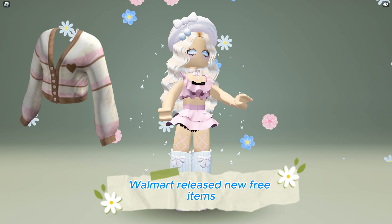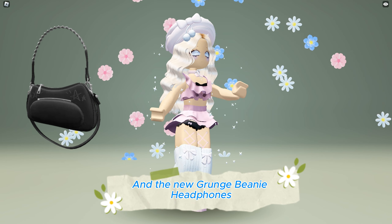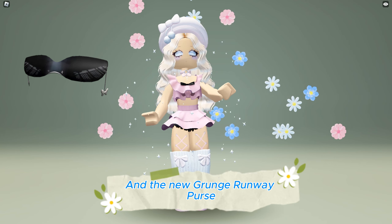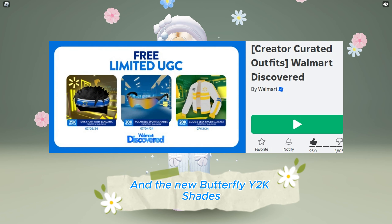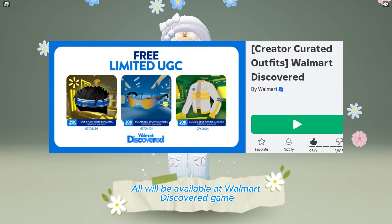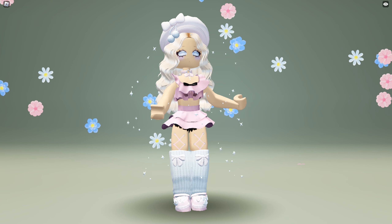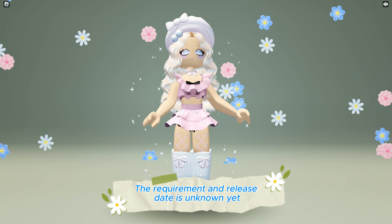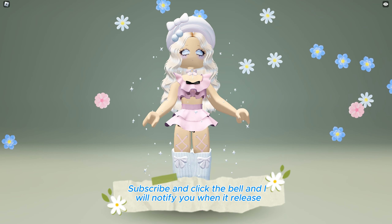Walmart released new free items: the new Comfy Vanilla Sweater, the new Grunge Beanie Headphones, the new Grunge Runway Purse, and the new Butterfly Y2K Shades. All will be available at Walmart Discovered game — game link in the description below. The requirement and release date aren't known yet. Subscribe and click the bell and I will notify you when it releases.